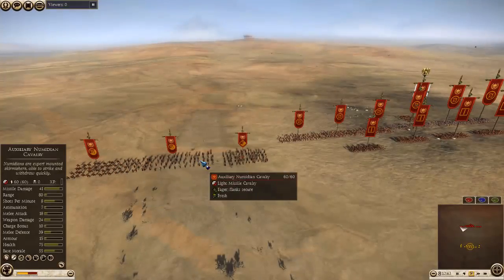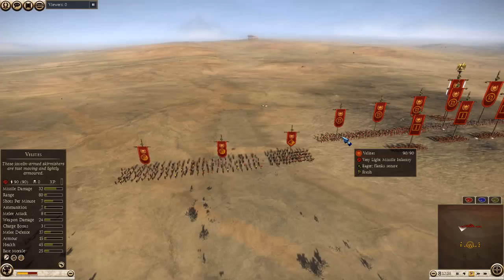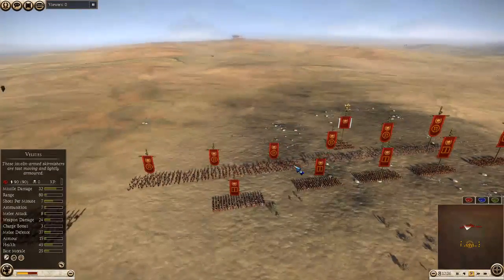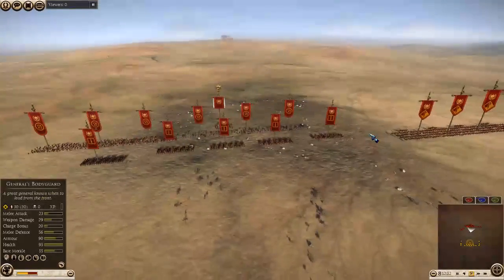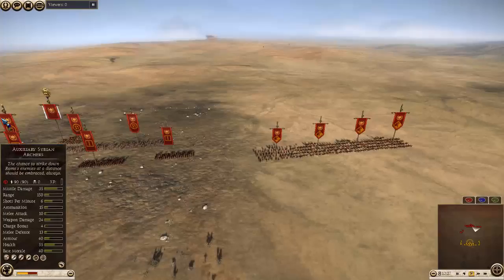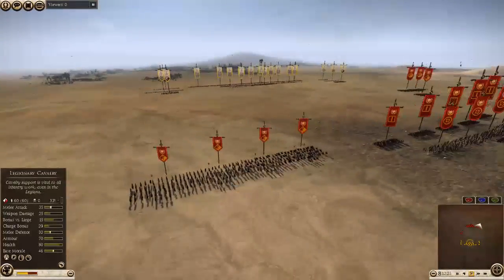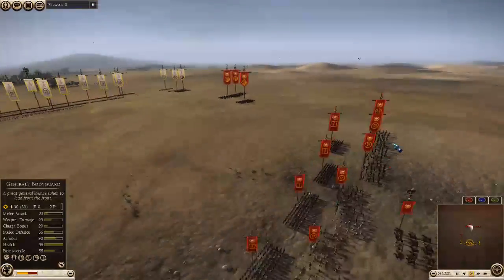My opponent has brought some Numidians, undoubtedly to take care of any elephants. I think he was thinking the same thing with all these Velites. But he has a strong skirmishing component with three auxiliary Syrian archers and some strong infantry in these Evocati cohorts. But I think where he spent a few denarii wrong was with these legionary cavalry that he also gave some veterancy.